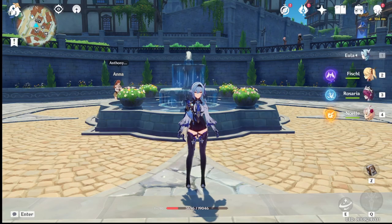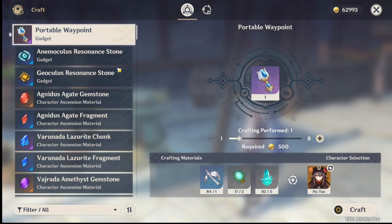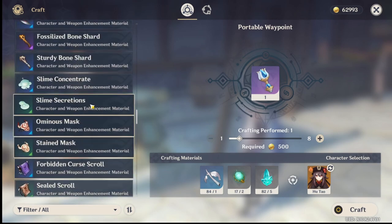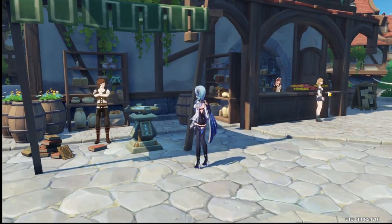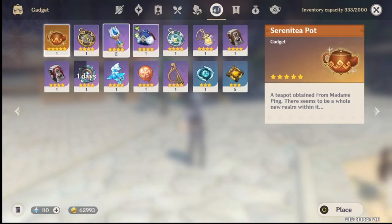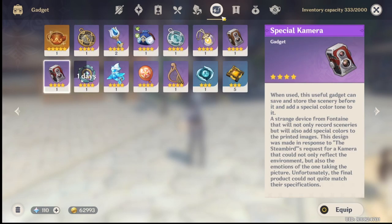So if the host you're joining is at world level 20 and you're at level 50, you can craft things like waypoint portals, resonance stones, and food items based on your own progress — even if the host hasn't unlocked those yet. It's based on your own progress, not the host's, which is very nice. It might start some minor issues when farming, but most people know why other players are visiting — either to farm mats or do fun things.